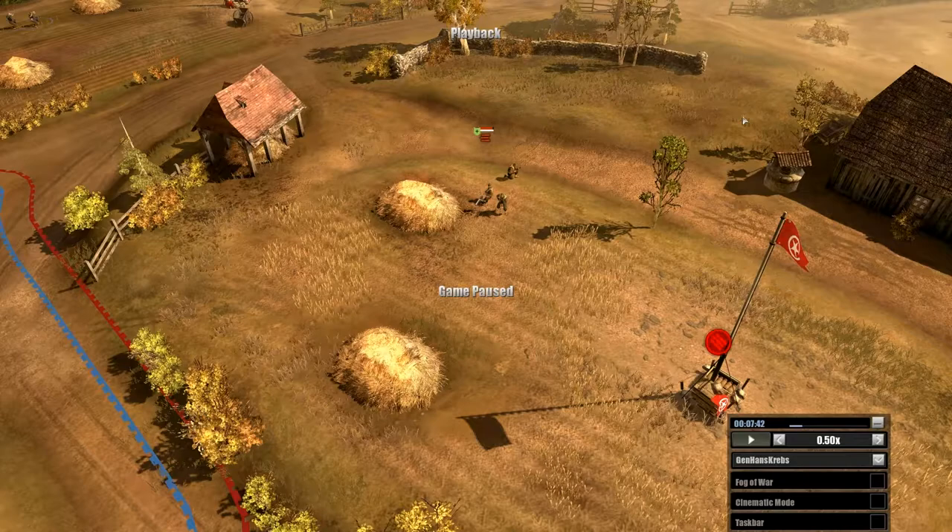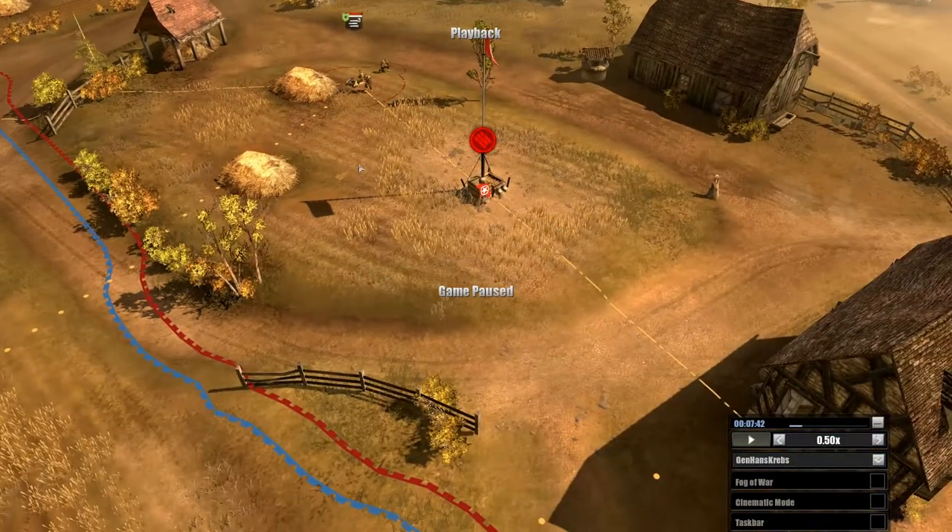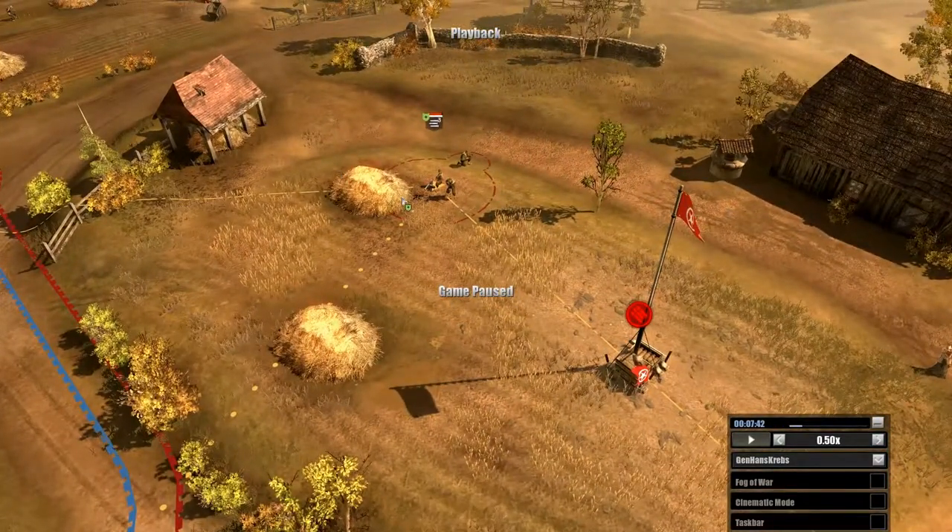Hello everybody, this is KrebsCoho with the how-to series: how to counter an MG. So first off, we have an MG right here facing forwards towards the opponent's base. There are a few ways to counter an MG, and I'll be going over: coming in from different directions, using a bait squad, using a sniper, extreme angles, and a few others as well.